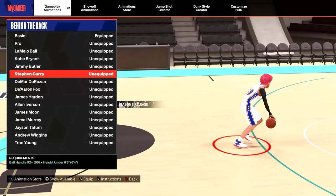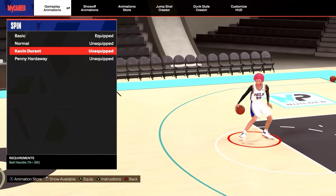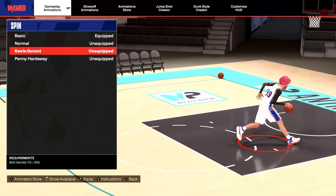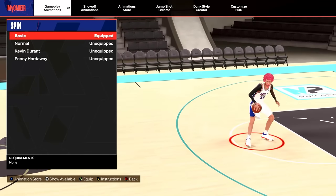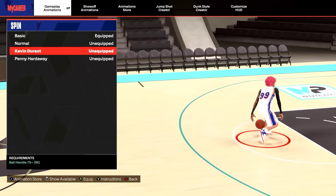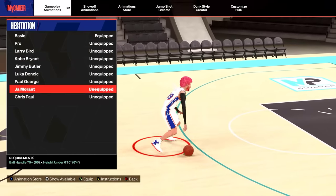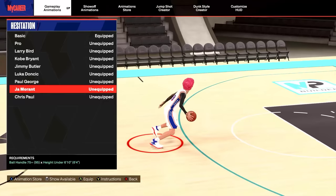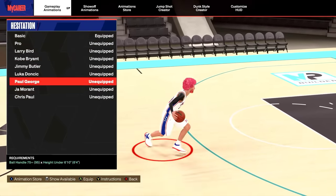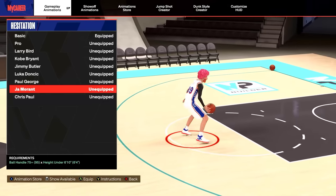If you want the Steph Curry slide, you can put on the Curry behind the back, but not a lot of comp players use this. For the spin, I rarely spin, but when I do I use Durant — it's the quickest and creates the most space. They took out the spin back, so I'm stuck using Kevin Durant. You only need 75 ball control and you can use this on all builds. For your hesitation, the best one is just Ja Morant — you only need a 75 ball control, that's for all builds.